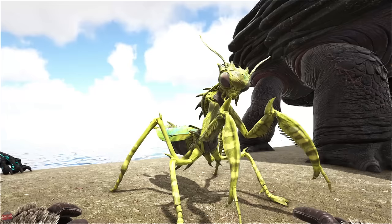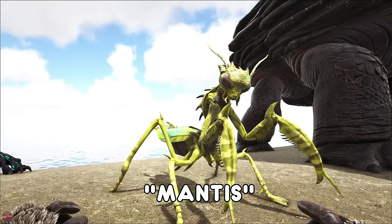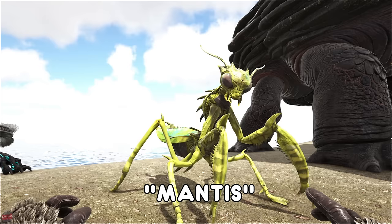The Mantis is found on Scorched Earth in the desert. To tame one of these you're going to want to put a Death Worm horn in and it will love you for that. Once it has tamed, it can hold tools such as a pickaxe and can go harvesting for you.